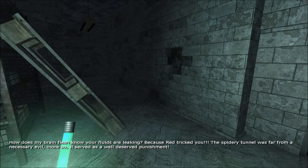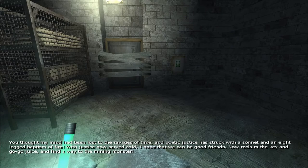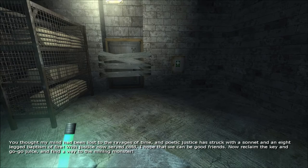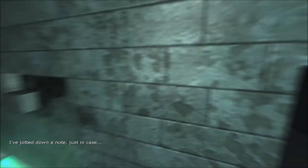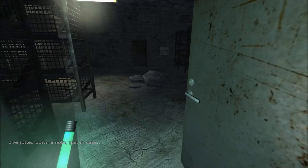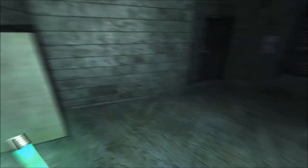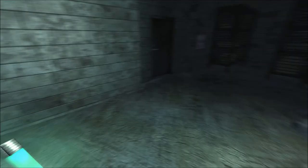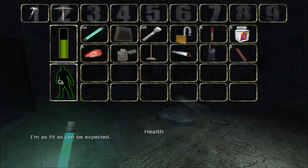Red's message: 'The spidery tunnel was far from a necessary evil — more so it served as a well-deserved punishment. You thought my mind had been lost to the ravages of time, but poetic justice has struck. With justice now served cold, I hope we can be good friends. Reclaim the key and go-go juice and find a way to the mining monster.' Note to-do list: beyond the fence. Red spoke of a key and some go-go juice. We came from there and picked up painkillers.